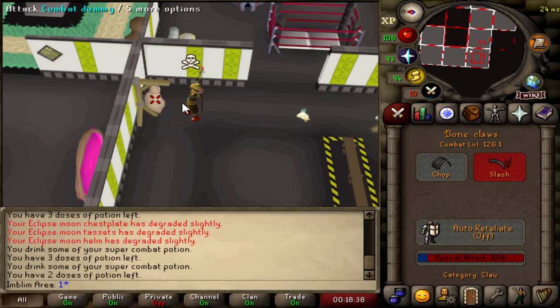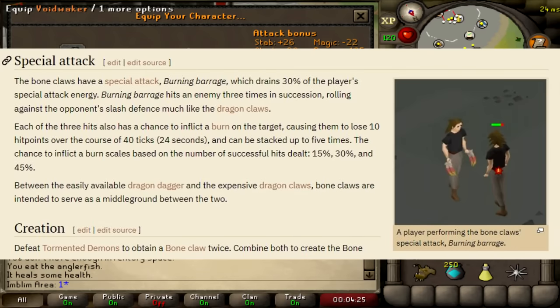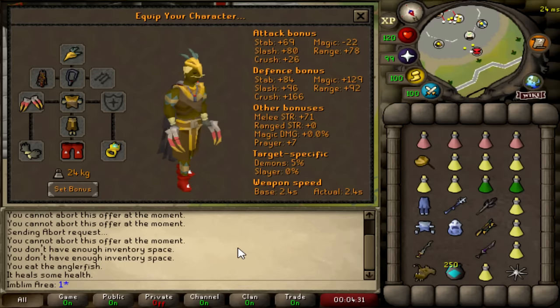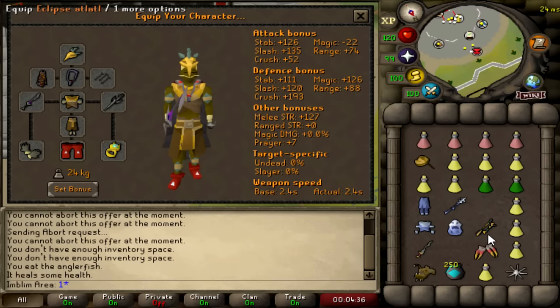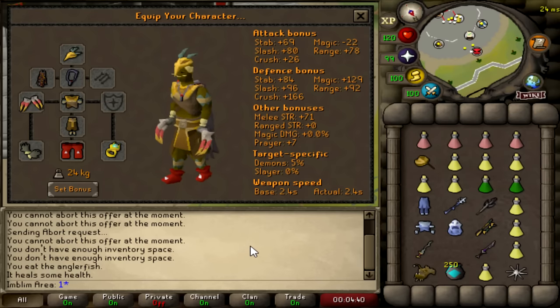The spec also has a chance to inflict a burning effect, which is why I'm going to be using the Eclipse set today to test these claws out. You can stack the burn from both the claws and the full Eclipse set up to five times, so if I get it fully stacked, my opponent's going to be getting hit five damage every four ticks, which in theory sounds pretty strong. However, theory doesn't always work out when it comes to RuneScape PvP, so let's go see what it's all about.